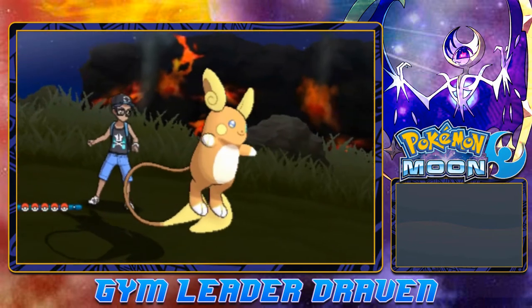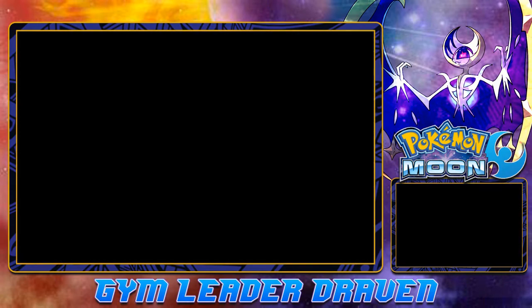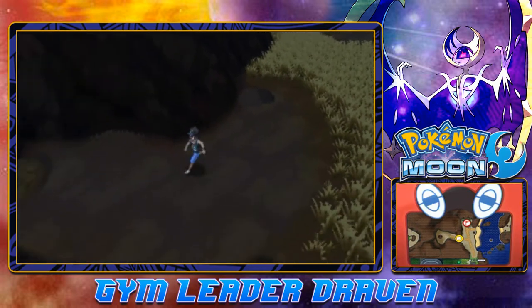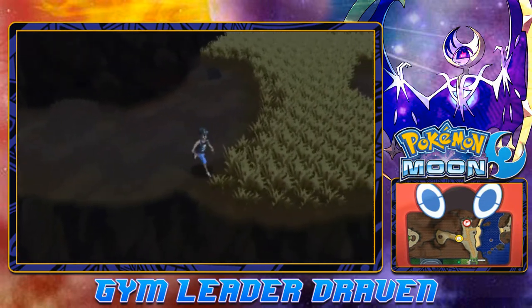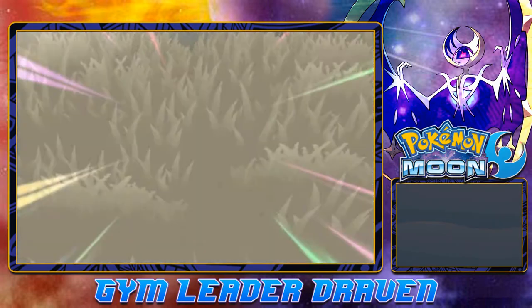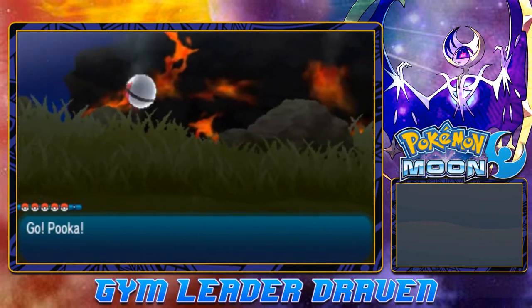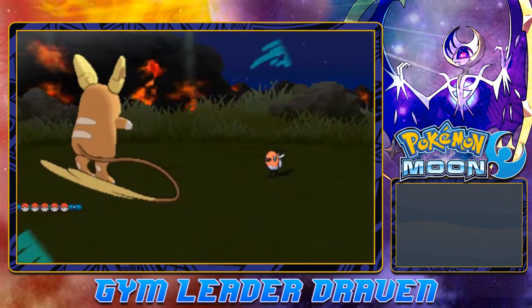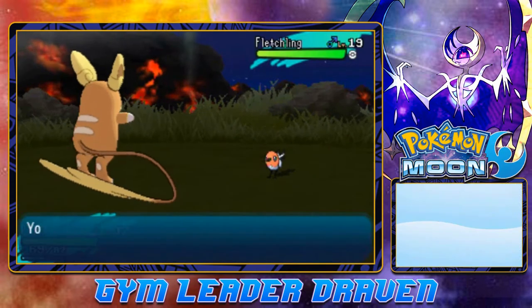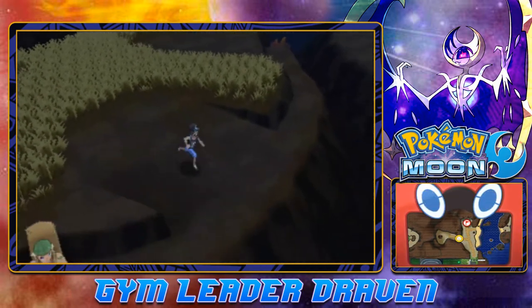Here we have a wild Sandile. There are two kinds — like Combee, if you get a female version it will evolve, the male version stays the same. You can collect that for your collection. I want to go battle that trainer over there, but we keep getting attacked. A Fletchling just appeared — but Puka's got it all handled. Let's move on. Why can't we jump off that ledge?